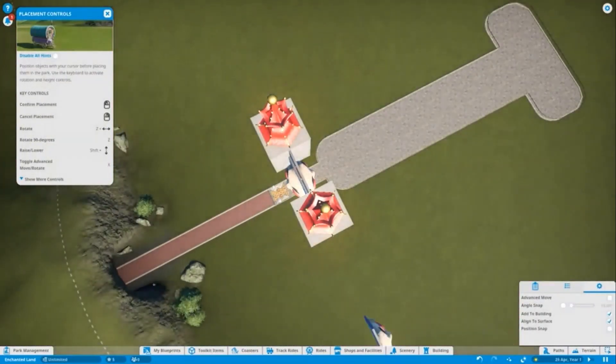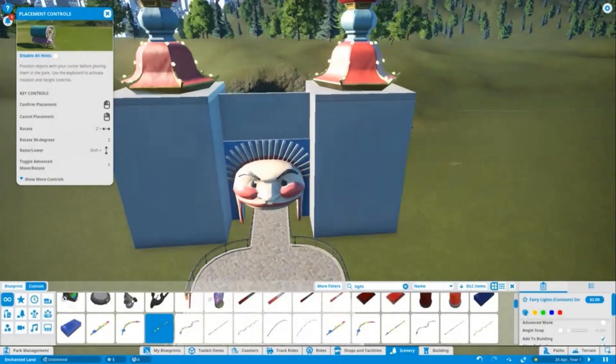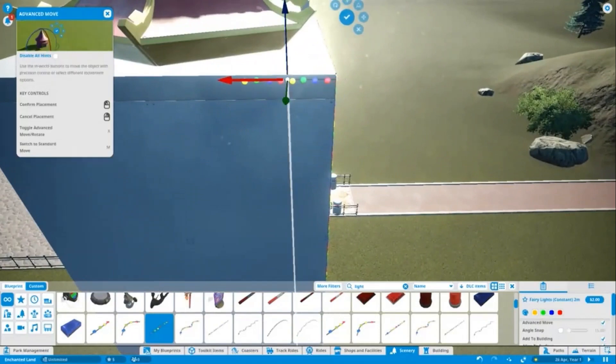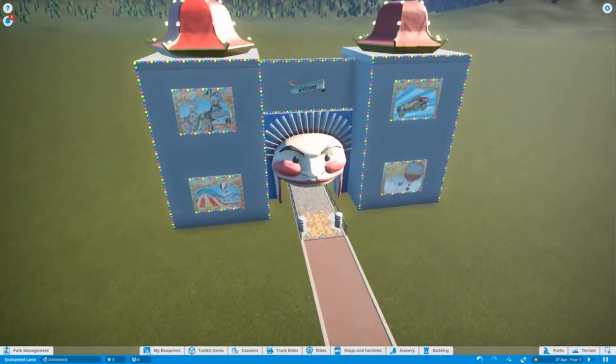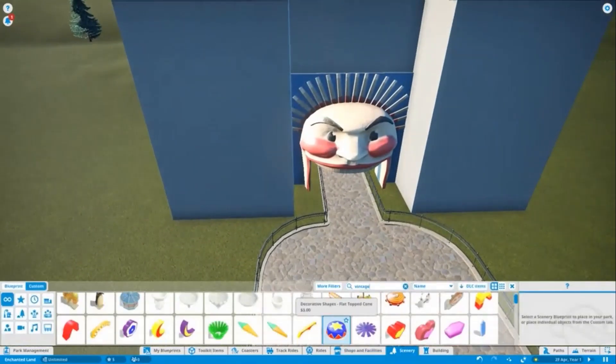Tivoli Gardens looks absolutely fantastic. We had plans to go there a couple of weeks ago but unfortunately they didn't happen, which was a shame. Hopefully we'll get there later this year — I'd definitely like to do that. More lighting is going into the sides of the building now; the front is mainly done and I'm starting to work on the sides and the back.